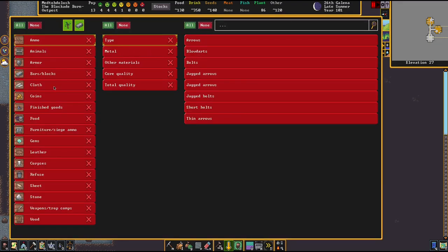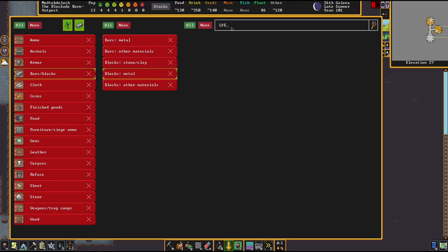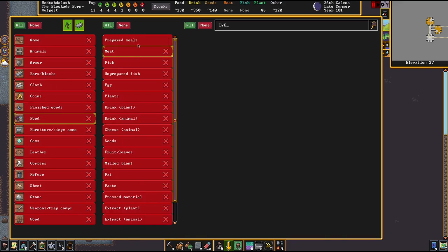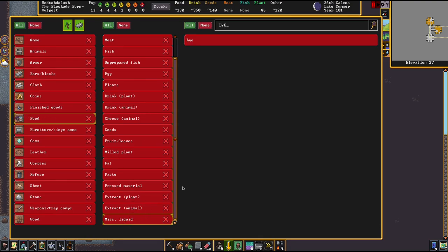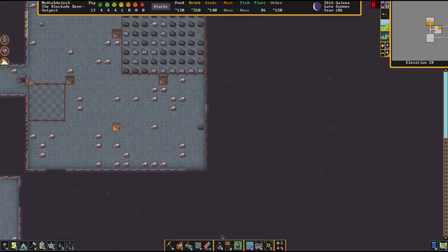For this lye stockpile, I'm not really sure where they store this at. Okay, here we go — it's under food, miscellaneous liquid. Interesting. So that's going to be where our lye is stored, and I'm pretty sure it uses barrels. We're not going to be using it too much, so I'm not too worried about these being big. So we have our ash and our lye.